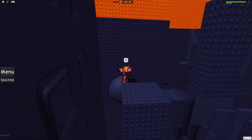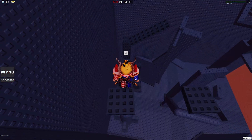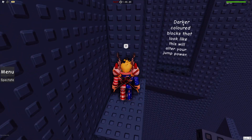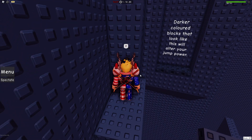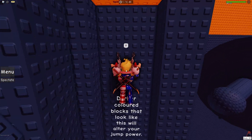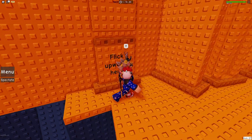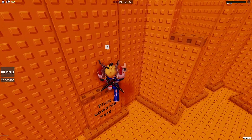Very nice. Almost at the neon orange floor and my eyes are about to be blessed. Why are these inlets? It's probably because they're moving. Darker colored blocks that look like this will alter your jump power. How come I didn't do that before? Interesting. Orange floor. Flick upwards here. Oh yeah, baby.